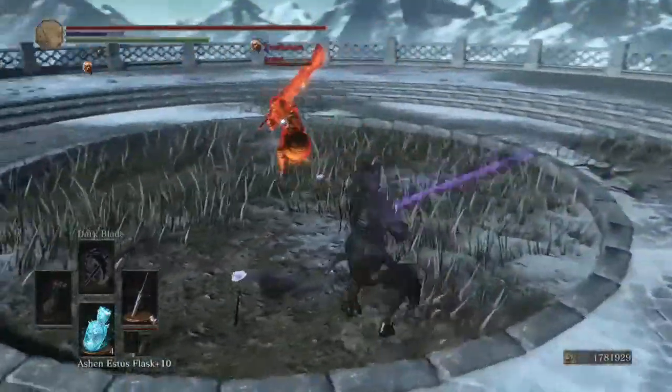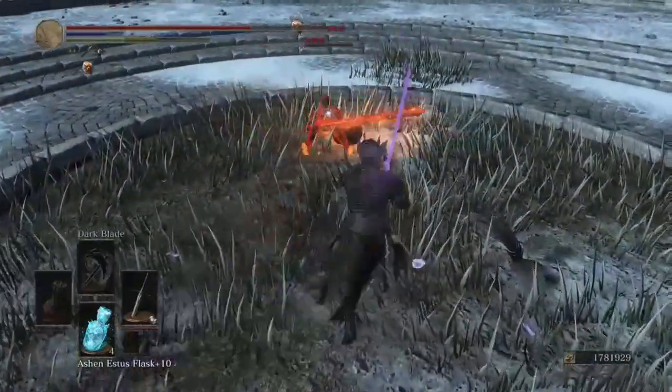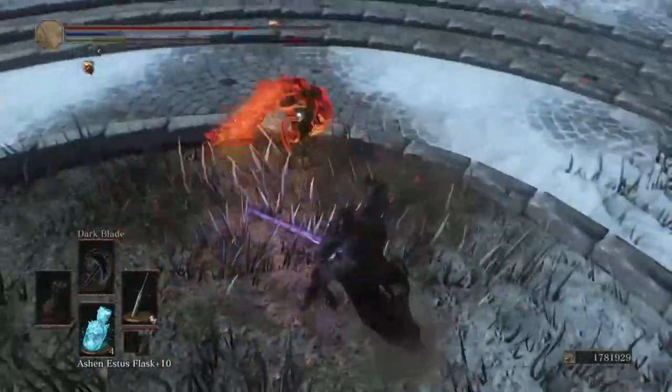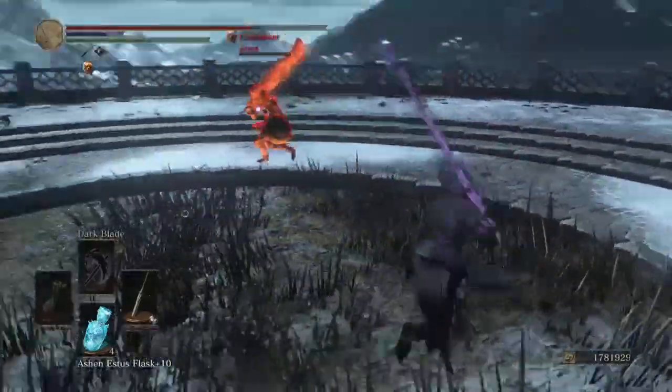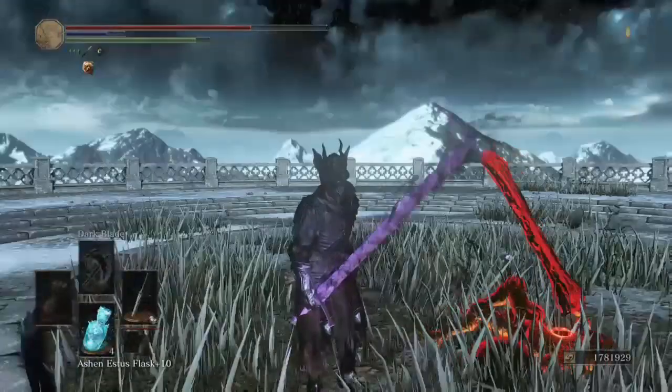He pulled out his parry tool — we have to be careful. You will not receive another weapon art, sir. 671 damage for that poke, pretty good stuff. This weapon is long as shit too, and it's over. I knew he was gonna go for that Hail Mary parry — good game, man.